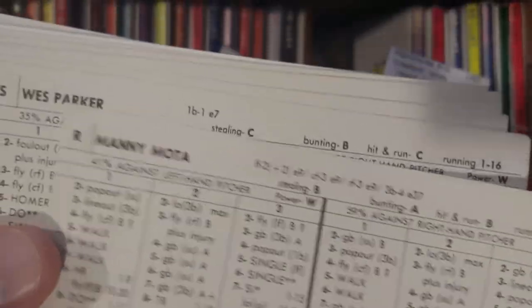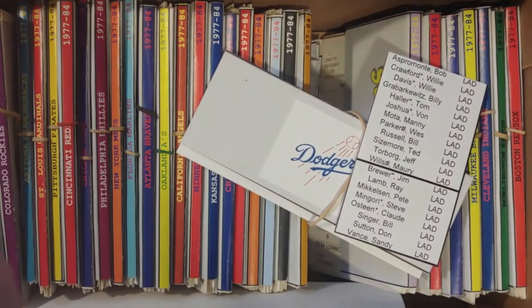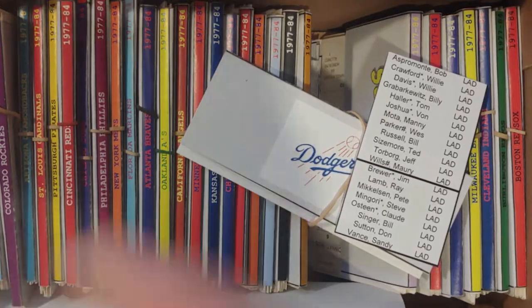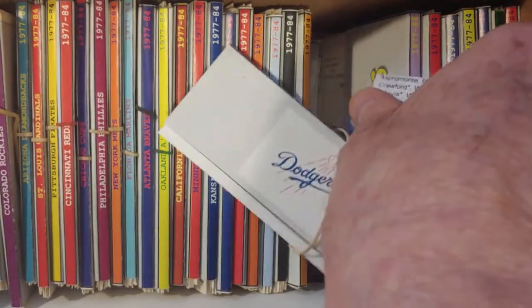Moda, Parker, and Russell. Sizemore, Torberg, and Wills. Pitching: you've got Brewer, Lamb, Mickelson, Mingore — who didn't exist yet. Osteen, Singer, Sutton, Vance. It should be twenty Dodgers. Counting confirms 12 hitters and 8 pitchers. The Dodgers are reconciled — things are moving smoothly here.